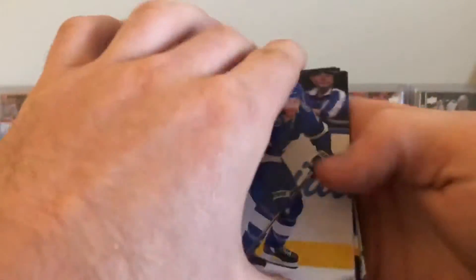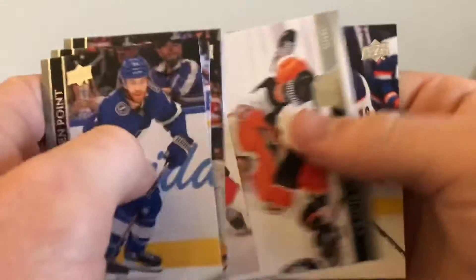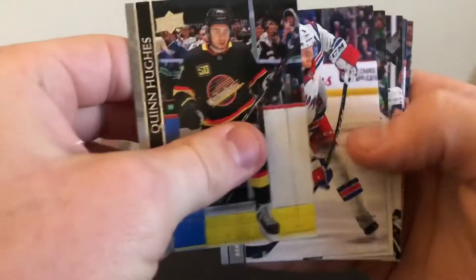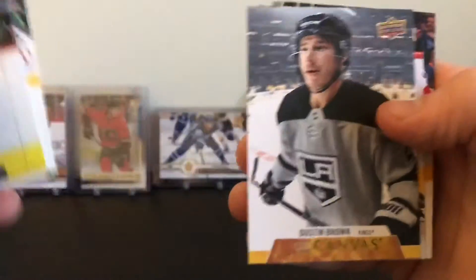Two packs left, we'll fly through these. Come on, come on — give us a Young Gun canvas too. We've got another base pack here. Last pack — should be a canvas in this one. It is, and it's Dustin Brown — just a regular canvas card.